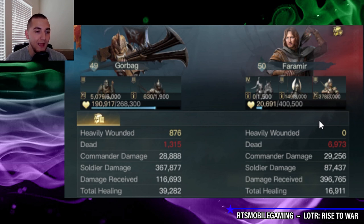Here is another report — a very, very geared Gore Bag against a Faramir. This is with a purely ranged damage build, as you can see. He's got almost 40k in healing between the accessory and the heal nuke ability, and then the soldier damage is absolutely out of this world with those Morgul Arbalests, which are phenomenal.